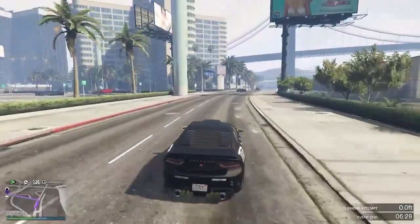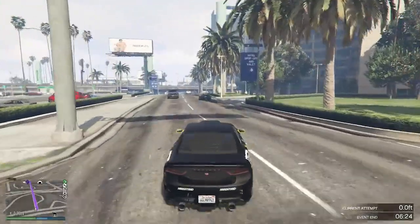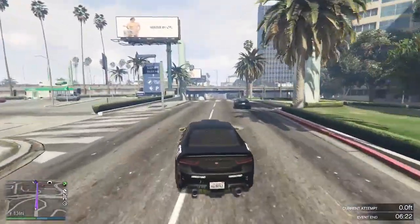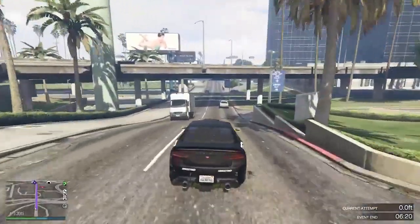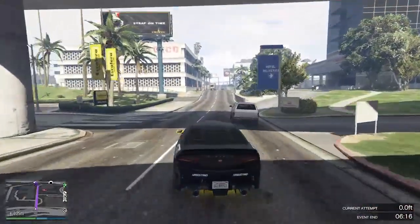Welcome back everyone to another video. In this video, I'm going to show you how you can do a wheelie with the new Bravado Buffalo STX, which was just released as part of the Contract DLC update.